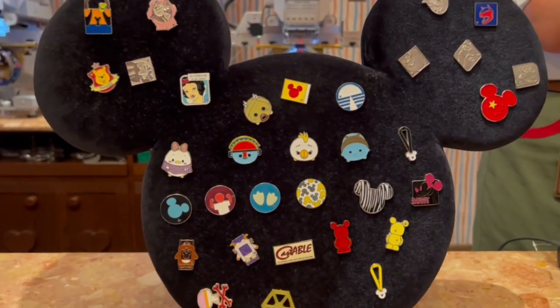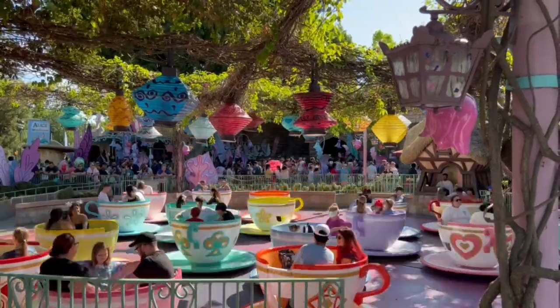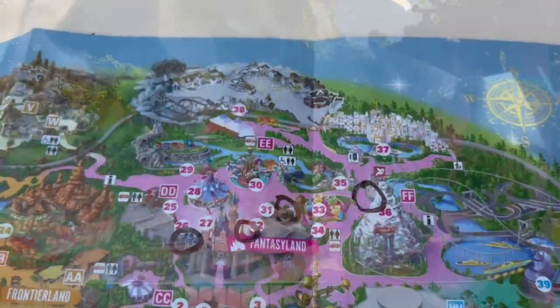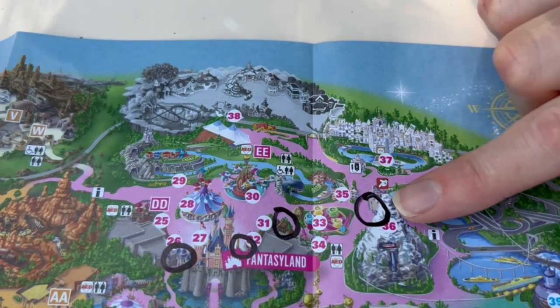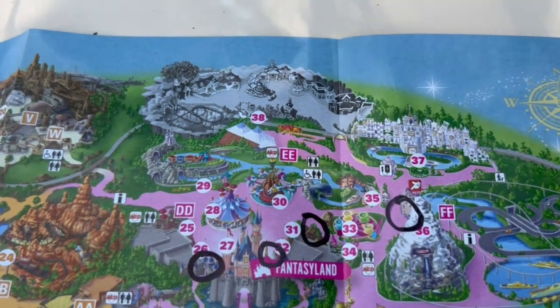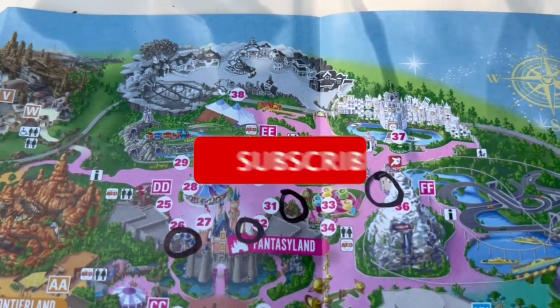Our next spot is going to be at La Petite Chalet, the little gift store over when you're getting close to Matterhorn. It's actually right across from the teacups - yeah, that's a good way to describe it.